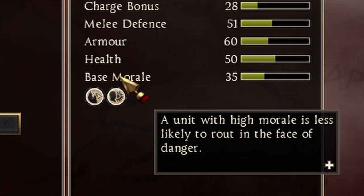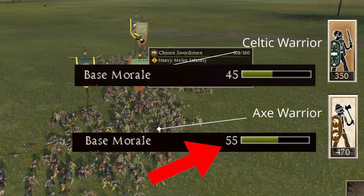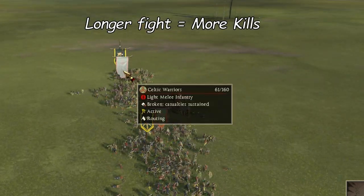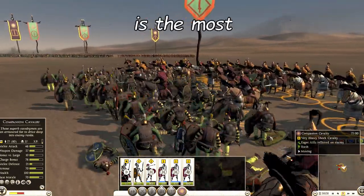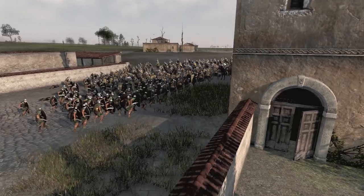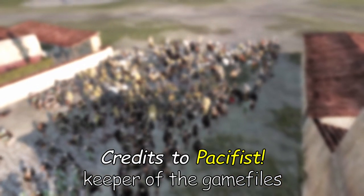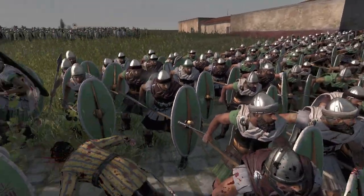The last stat is base morale, which you probably think is the least important one — and I would mostly agree, but it still means something, because higher morale means your unit will fight longer, which equals more kills and more damage dealt. It would be pretty interesting to rank all of these stats, so let me know in the comments what you think is the most important stat. I'd also recommend watching some of my army composition videos, where I show how to make one of the best army comps for 4 different factions, choosing all the strong units based on their stats.